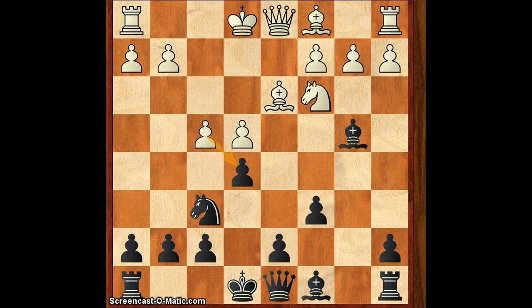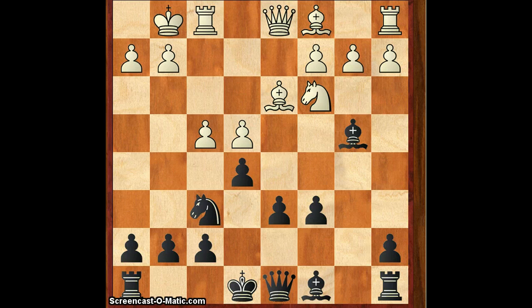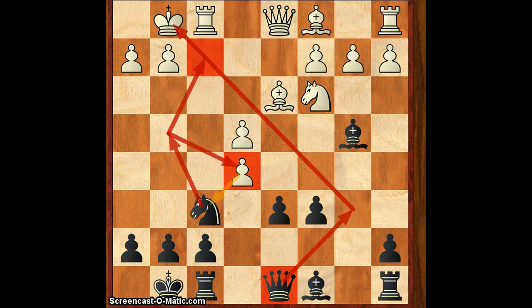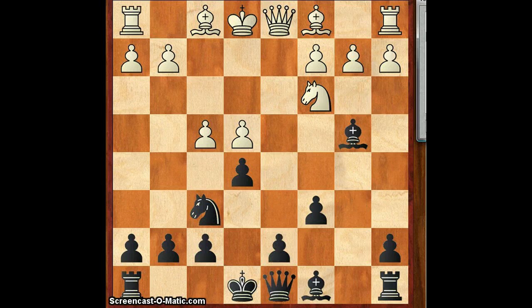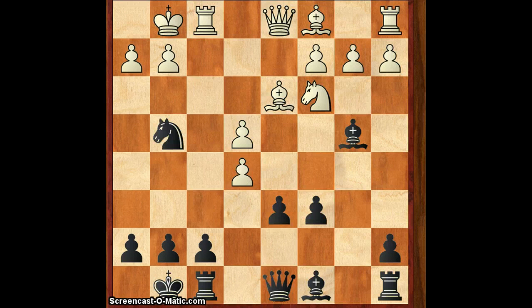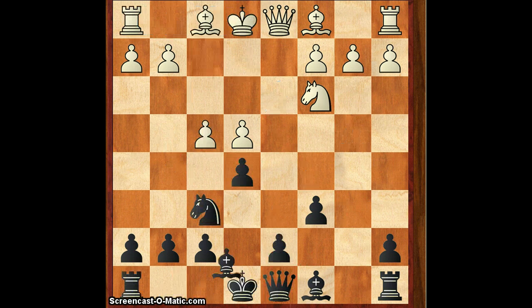After castles, castles, fxc — now black will just play Ng4 and then retake on e5. Because if he takes again on d6, you play Qb6 check and when the king moves to h1 you play Nf2 check. White has some small compensation, nothing more. So that covers f4.